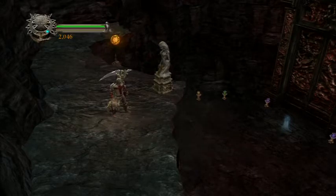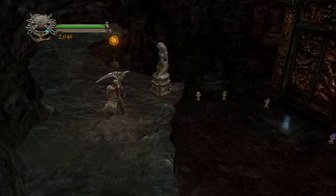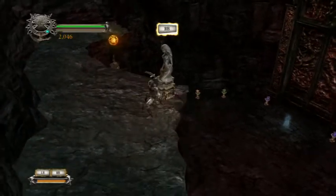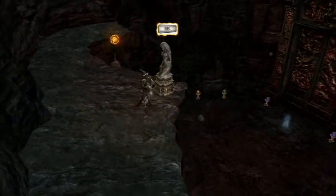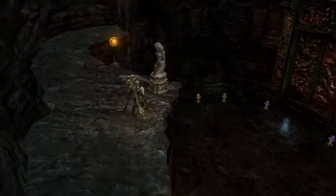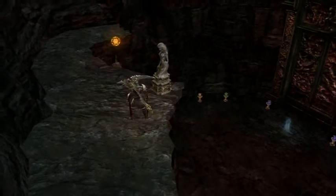Hey everybody, how's it going? It's Gaming Jack 24-7 here, welcoming you back to Let's Play Dante's Inferno. In the last episode, we pretty much did the beginning intro sequence of this game, as well as we learned how to fight, we beat up the Grim Reaper and got his scythe, which you can see is still on my back. In this episode, we're going to continue on down towards hell itself.